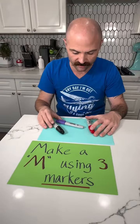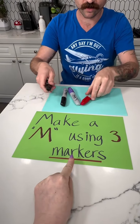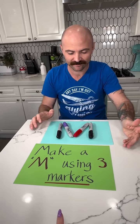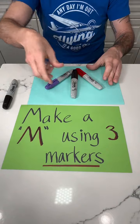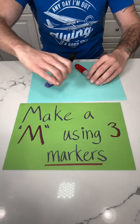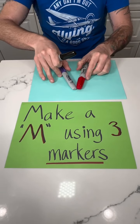Does it have something to do with... is it one of these? Oh — three markers, and I'm using it... that doesn't work, good try though. Do I need to use this one instead? You like that one better? If I do this... oh, that's your closest yet! Does that look like an M to you? No, but if I do this — there's the middle part.